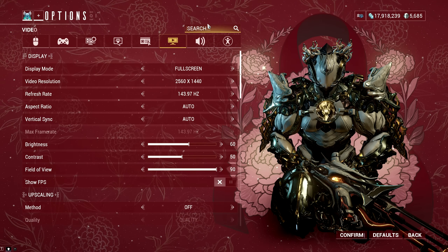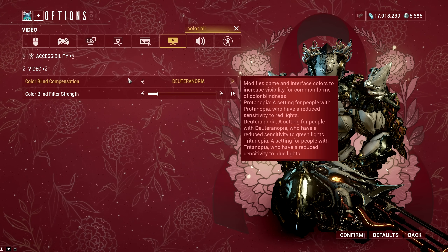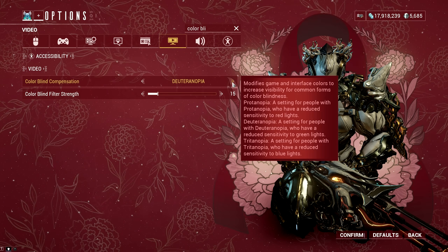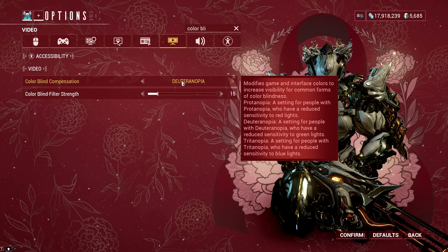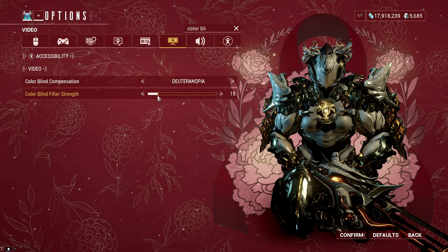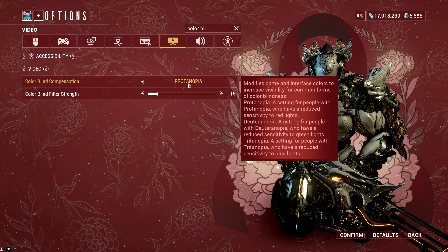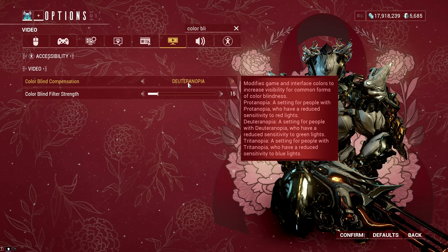A setting you can't see in the Display tab is the Color Blindness Compensation, which adds insane visuals to the game. There are two choices: Protanopia or Deuteranopia. Protanopia enhances the visuals and gives some brightness to the colors, while Deuteranopia gives great visuals while adding more contrast. Just set the color blind filter strength to 15 and you will see the big difference immediately. I use Protanopia most of the time as it's brighter and more suitable for recordings.